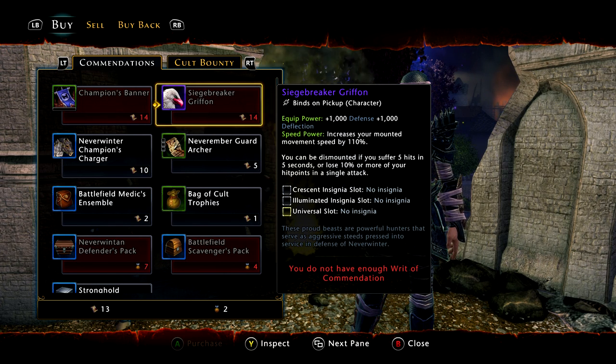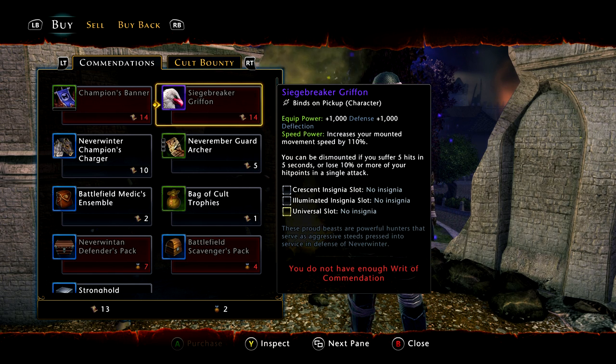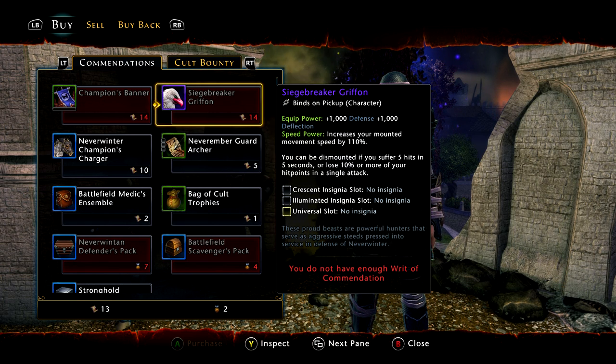Welcome back everyone, it's FNUS57 here. I'm back on Neverwinter on the Xbox One, and today I will be showing you how to obtain the Siege Breaker Griffin, which is the new epic mount that you can get from the Siege of Neverwinter event.